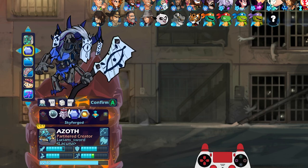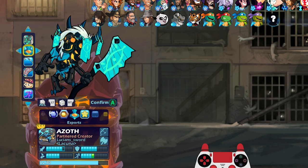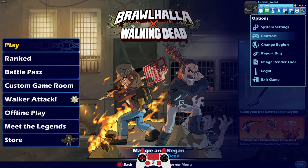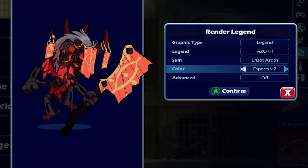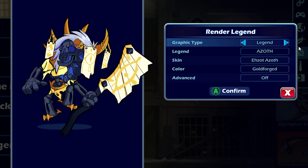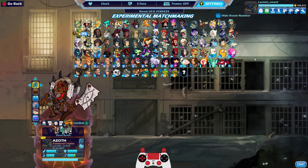The only colors I don't have for Azoth are Esports Version 2 and Goldforged. We could actually go into the Image Render Tool — Azoth Azoth — and there's V2 Esports, and we could also look at Goldforged. Really, really cool. Alright, let's play some games — enough looking at the colors.